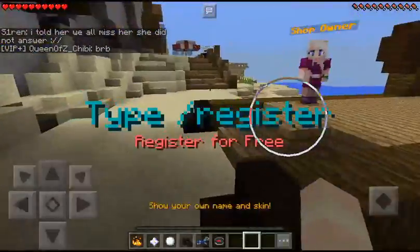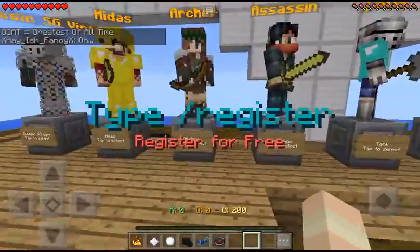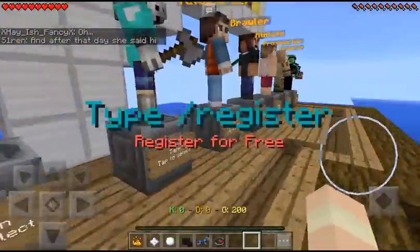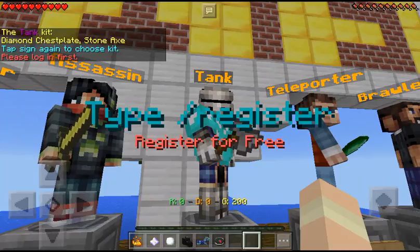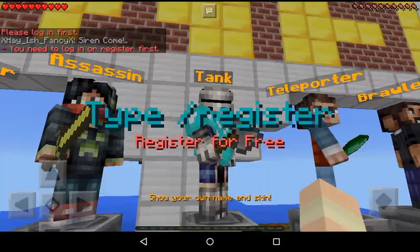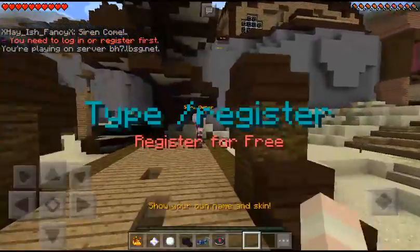Go all the way down and here you can choose a kit, so that while you're in Bounty Hunter you'll get all the stuff. I like to do Tank. In Tank you get a diamond chest plate and a stone axe, so I'm going to log in. We have to use that password that I chose. I didn't register properly — whatever, that's that.